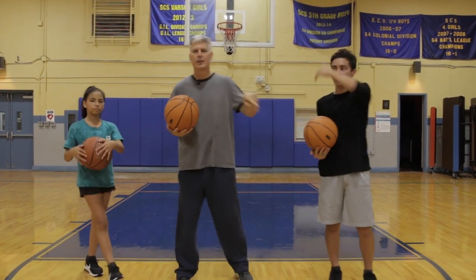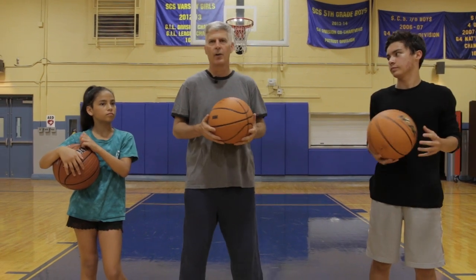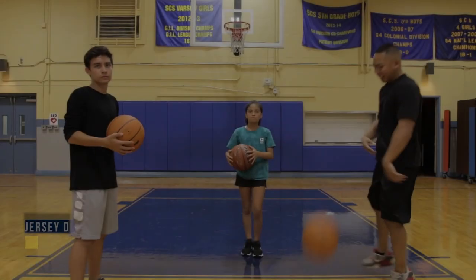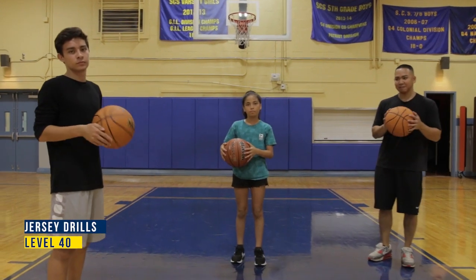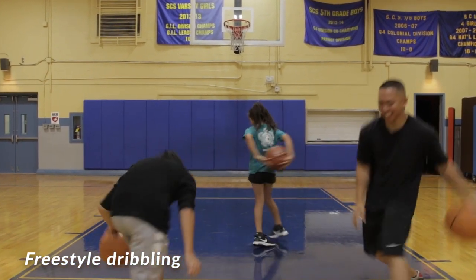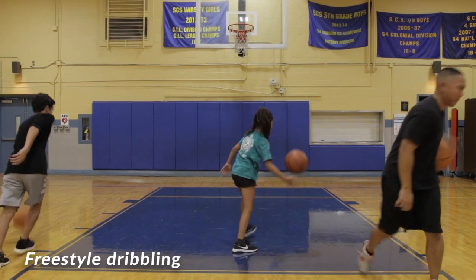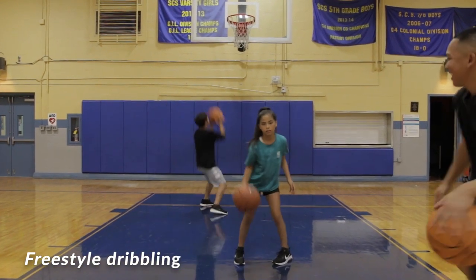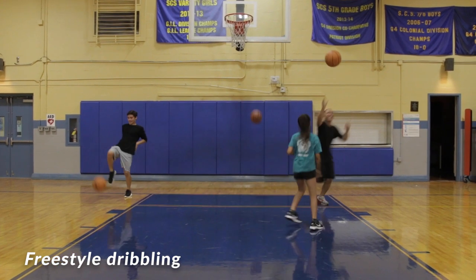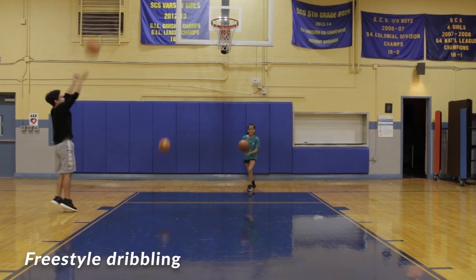Level 40: we're going to put on some Harlem Globetrotters music and try to put it all together. You get to do anything you want — any dribbling, any moves you wish. We've got Andrew out here with us. Everybody just do whatever you want: a little spinning, a little dribbling, a little fancy moves. No matter how fancy your dribbling is, you've still got to score — so time to finish. And Andrew's got the rebound and it's in. That's a wrap. Level 40.